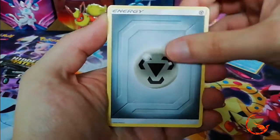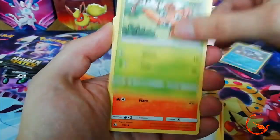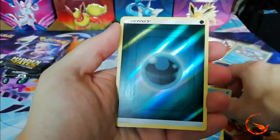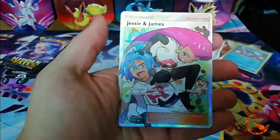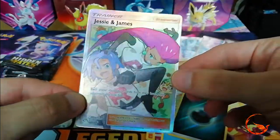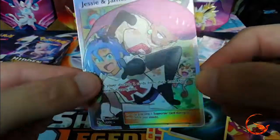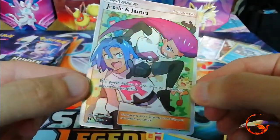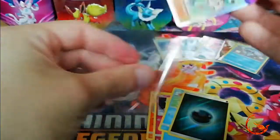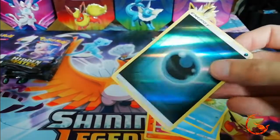Pack 6: Metal energy, Magmar, Far-fetched, Brock's Gym, Paras, Charmander, Clefairy, Slowpoke, Magikarp, a reverse holo Dark energy, and the rare is a Jesse and James Full Art! Wow - so we've got the Jesse and James holo and now the full art. I just love the artwork on this - you've got a little Wobbuffet in the background and a little confused Meowth. Very nice colors in that artwork as well, very happy to pull that.